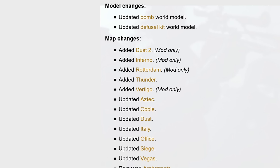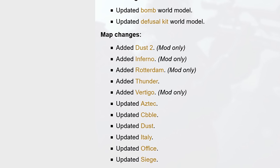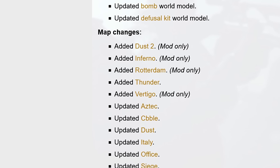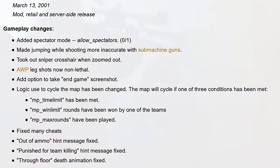20 years ago to this day, Dust2 was added to Counter-Strike as part of the 1.1 patch. This came out alongside Inferno and Vertigo, along with some new features that are still around today like a spectator mode and non-lethal AWP legshots.